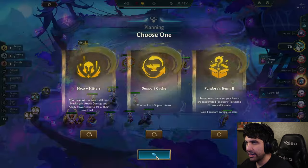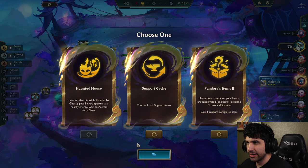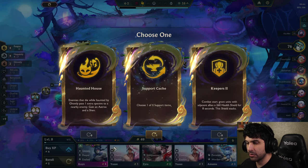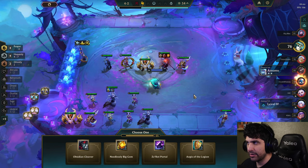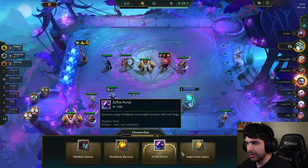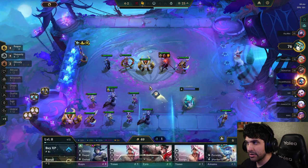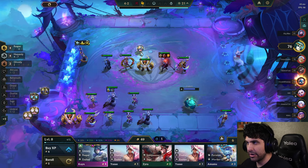Let's see what we can get here. Fandora's items wouldn't be bad — this is going to give me a support item, so we'll take this. Who do we want to put this on? It'll summon a large Void Bond — this will give my Kane more stats, so I'm going to give this to the Kane.